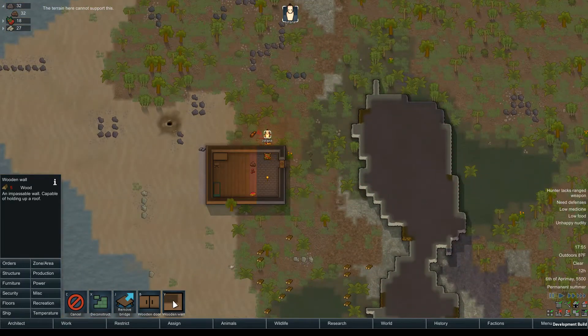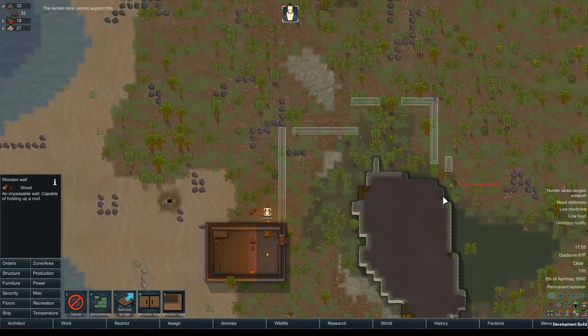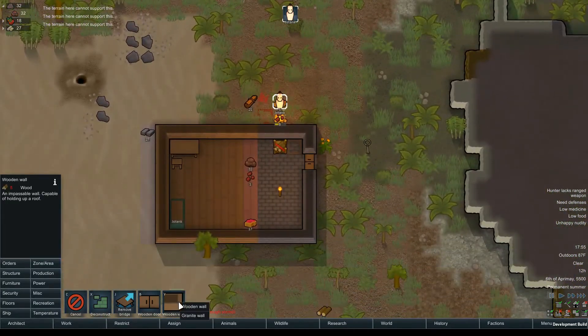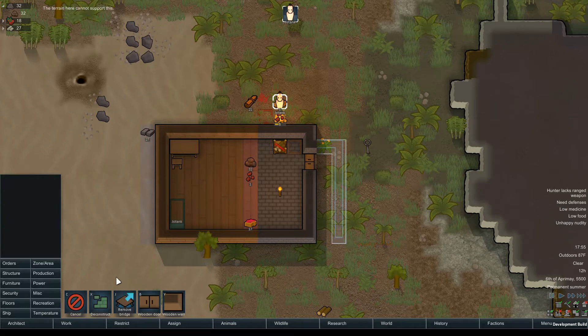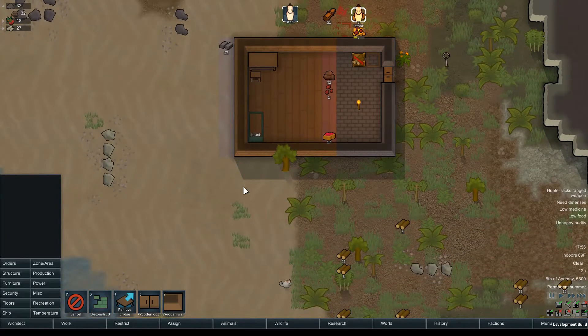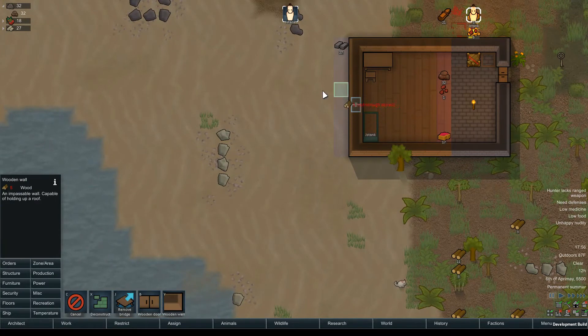I was planning on kind of boxing ourselves in here, but the marsh is going to make that a little bit difficult. Might have to move our door to this side. I kind of just want to make it so that whenever we have attackers they actually have to go through some crap before they get to me.